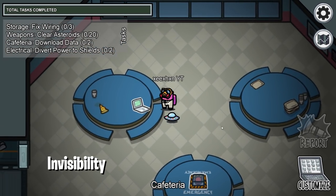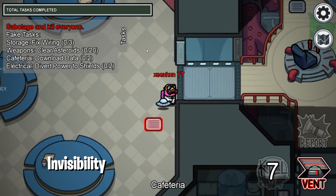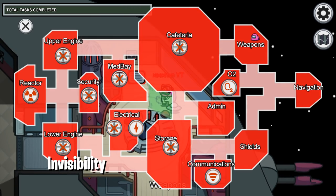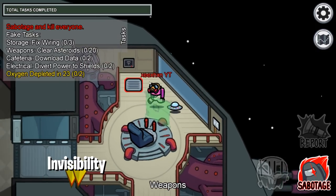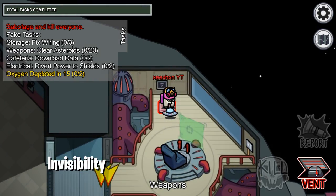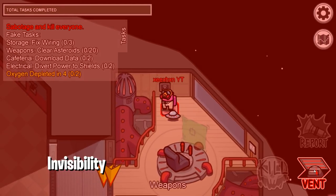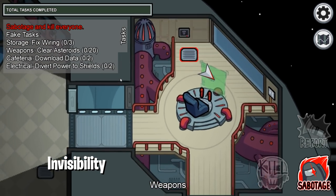The fourth glitch is an invisibility glitch and it only works in free play. You have to be the imposter, go and sabotage, and when the sabotage timer reaches one second you have to enter the vent exactly at one second. Then come out and you'll be invisible. There are a few things to know — if you enter the vent again you'll become visible, and if you try to get any kills you'll become visible again. Watch: five, four, three, two — enter the vent on one second, and now I'm invisible.